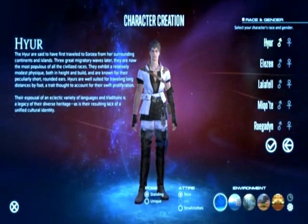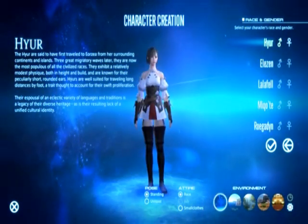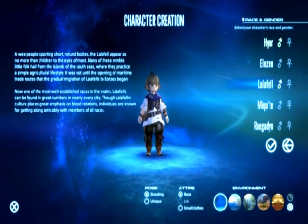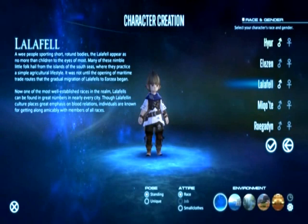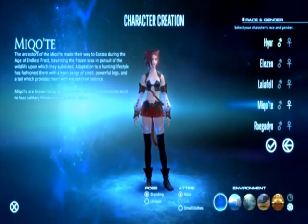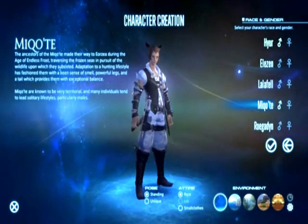So here is the human class — sorry if I butchered that name. It's actually a pretty nice looking race. And there's the Elezen, and here are the cute little Lalafell. Nice kid-looking race, and that's the Miqo'te — kind of like the Mithra from XI but a little different.